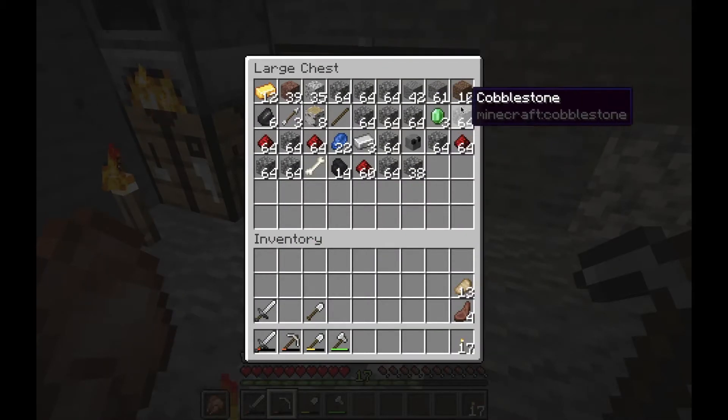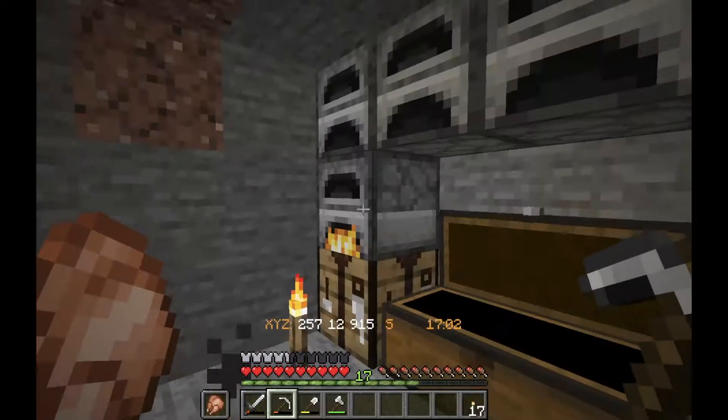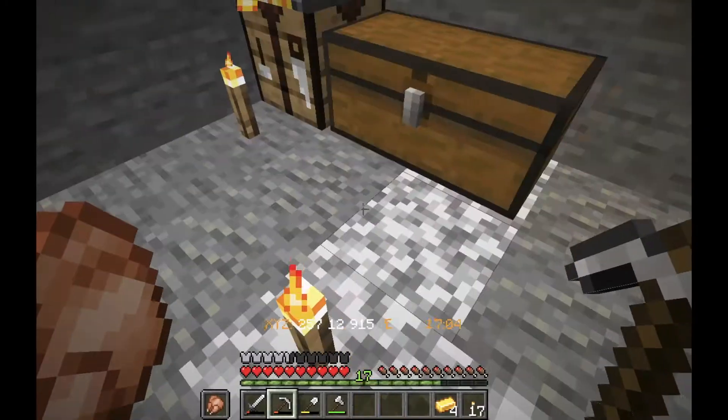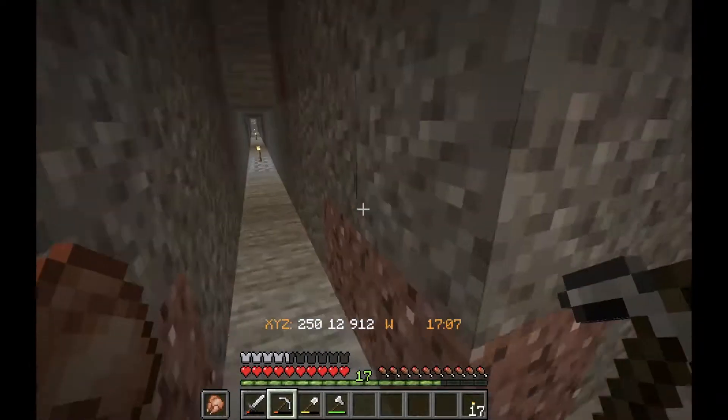I did get a silverfish head and some emeralds — I am in a mountain biome where I'm mining. Then a bunch of redstone, a bunch of cobble, four more gold that melted up, so 16 gold. It was pretty successful.